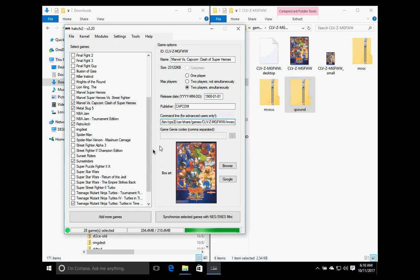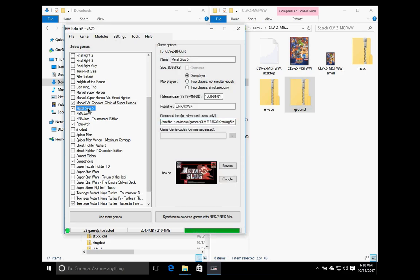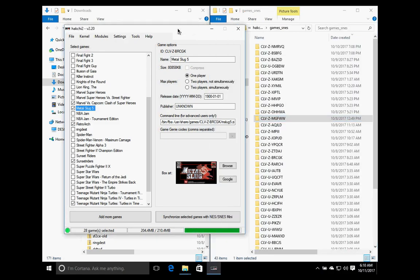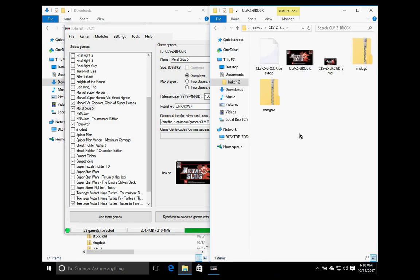Finally, we go to our Neo Geo games. Metal Slug 5 is our example here. It's similar to CPS2 in that there are two requirements. You're going to change bin/zip to bin/fba. Then you'll need to download another file called neogeo.zip, which is the BIOS file for all Neo Geo games, and paste that into the Metal Slug 5 folder.